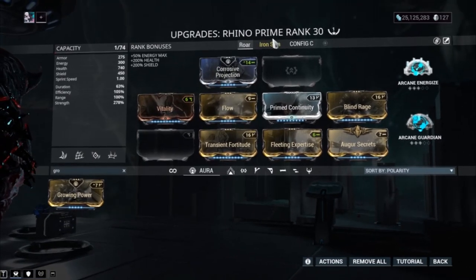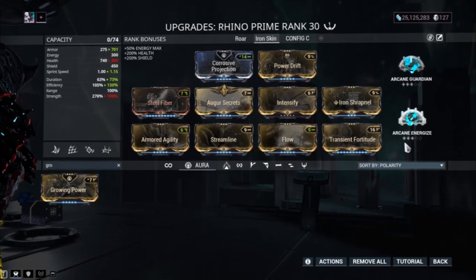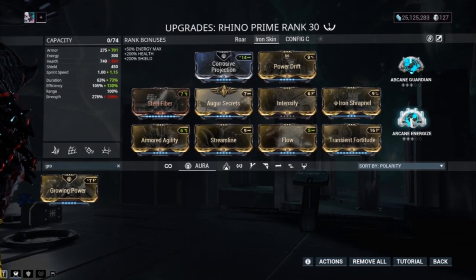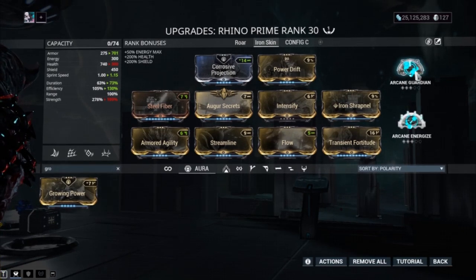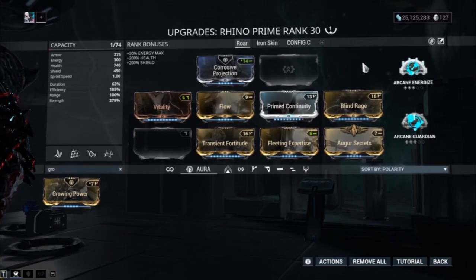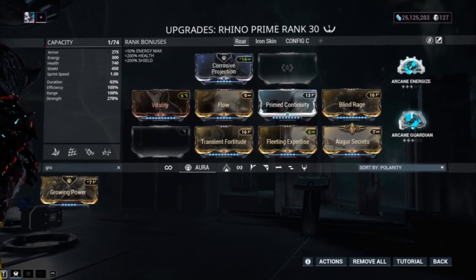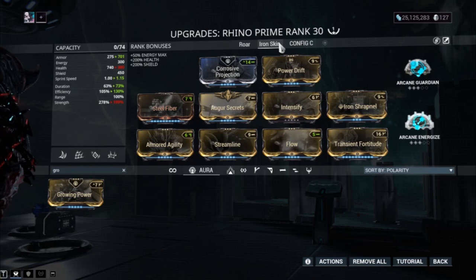I hope everyone enjoyed watching. And finally, for arcanes: Arcane Guardian and Arcane Energize — Energize for more energy (who doesn't want more energy?) and Guardian for more armor, because remember the more armor we have the higher our Iron Skin. Same goes for the Roar build — you're still going to use Iron Skin with Roar to keep you alive, so Energize and Guardian. But ladies and gentlemen, that's all I have for today. I really hope this helped. If you enjoyed this video, please leave a like and click subscribe for more Warframe videos. I'm gonna make like a banana and split.